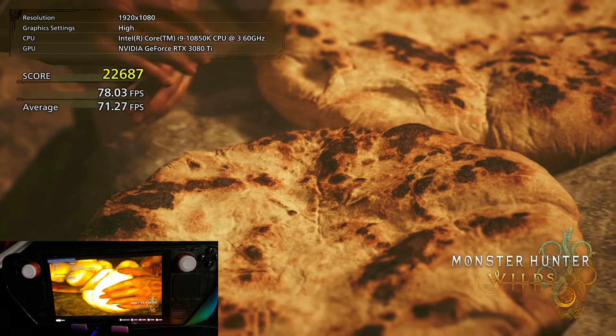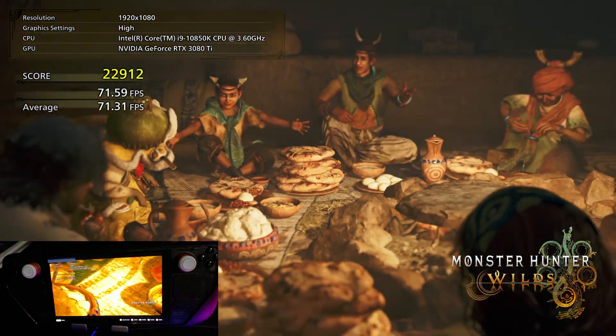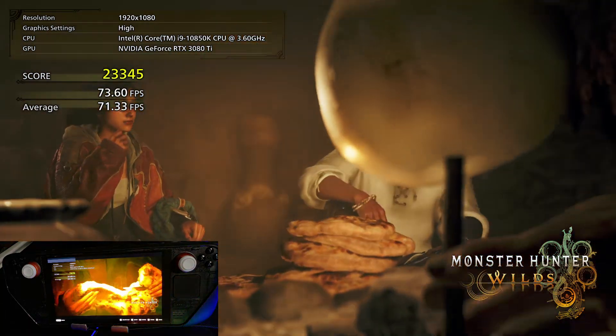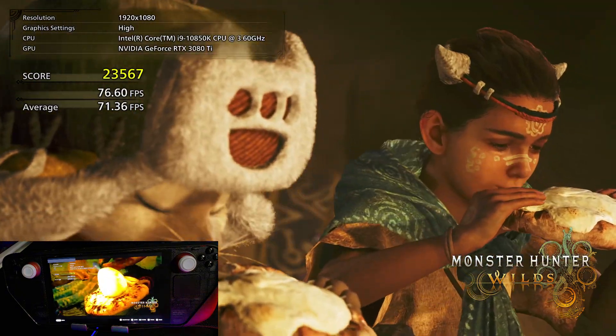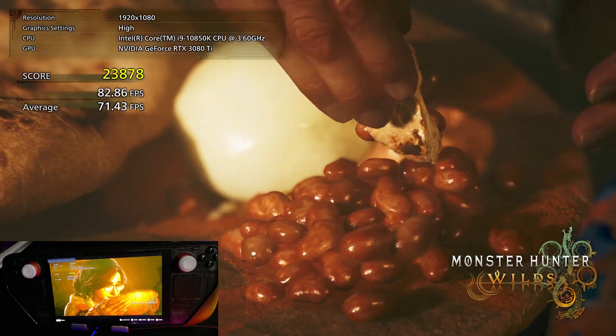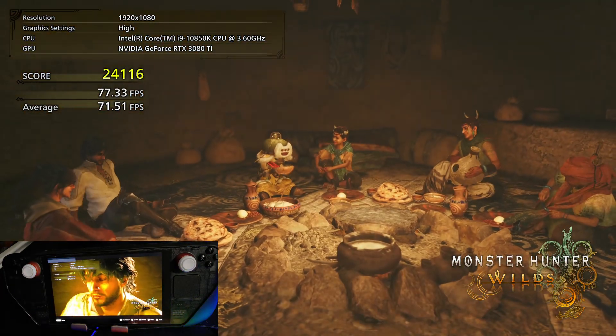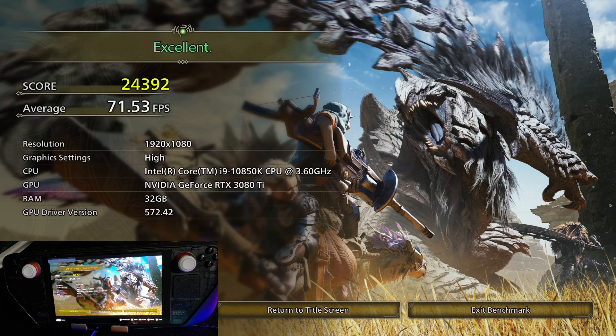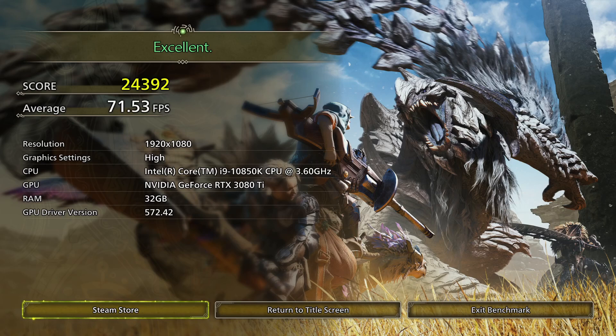Right now it's at pretty much the highest graphics, maybe tweaked just a little bit, and I'm just trying to make the game as smooth and playable as possible. It's running very smoothly on the PC — I'm getting 71.53 frames per second and it's saying that's an excellent frame rate to be playing the game at. So it's perfect on the PC, not so much on the Steam Deck, unfortunately.